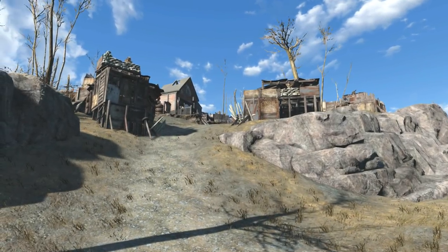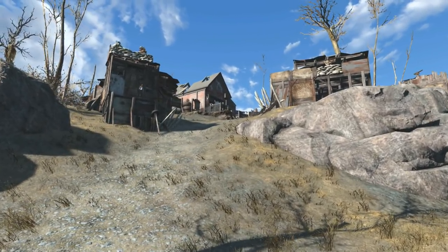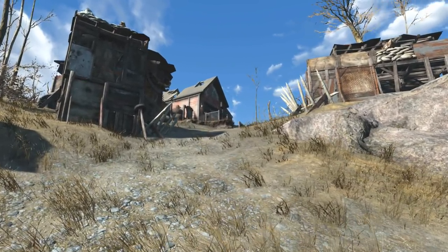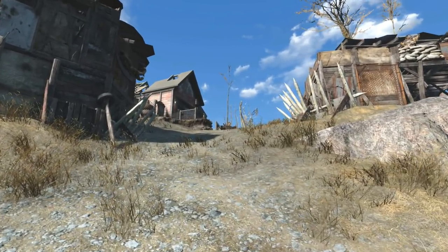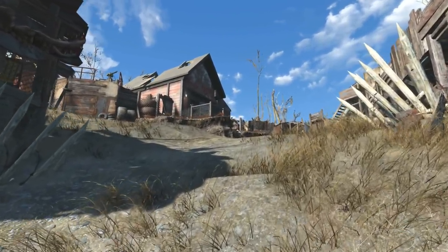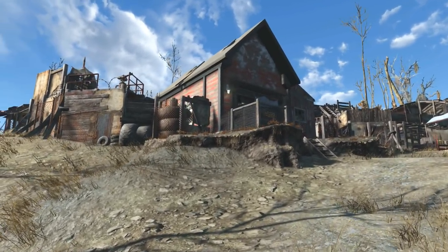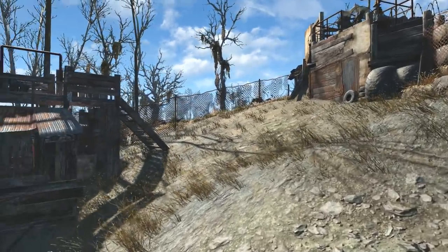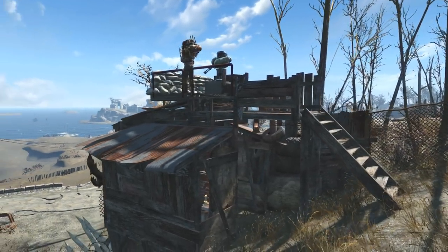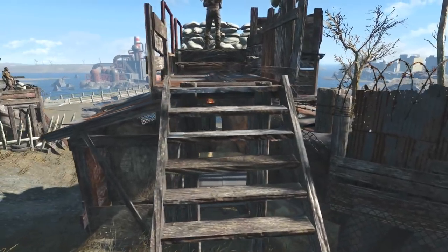Welcome to the Coastal Cottage settlement tour — it's finished, decorated, and complete. This is a repurposed, commandeered raider outpost. They exterminated the raiders, and to keep them from coming back, the settlers have dressed like raiders so anyone passing by will think it's still a raider outpost, hiding everything that makes it non-raidery.